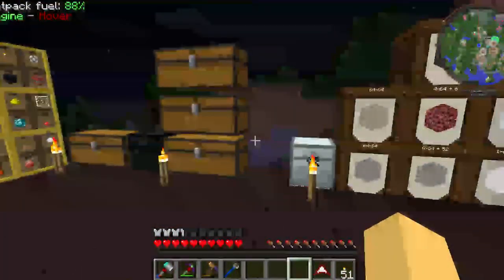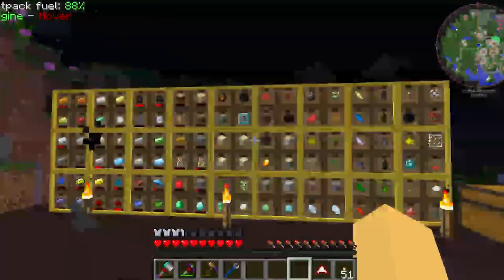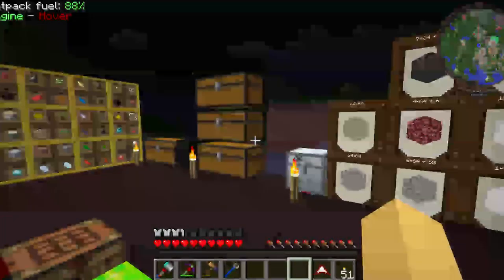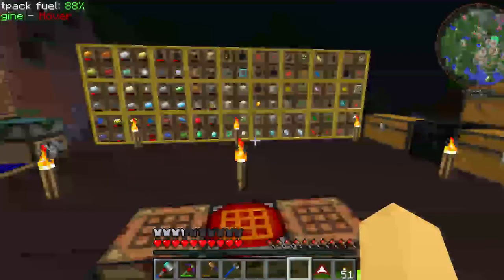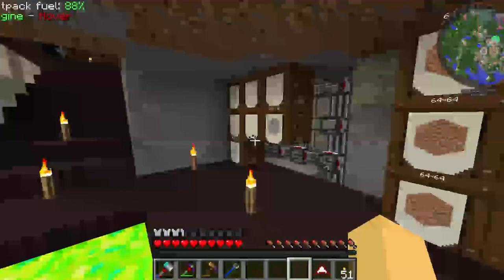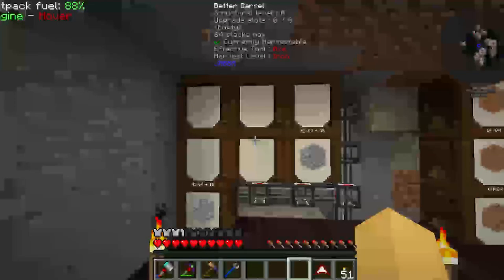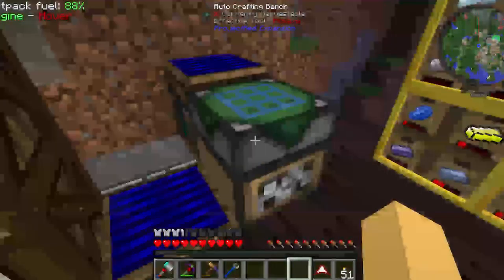Hey guys, it's Dan here, and today I am on the modded Minecraft world. I haven't uploaded the first one yet, so I can't really see what's happened with the video. But since the last time I recorded, I have done some work. As you can see, I have pipes, and the cobblestone barrels are pretty much empty, and that's because of this auto-crafter from Project Red.